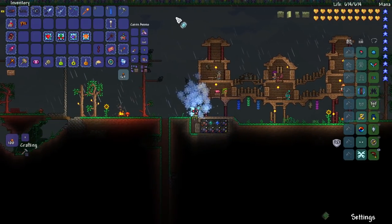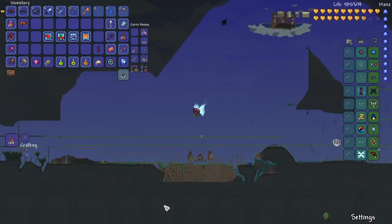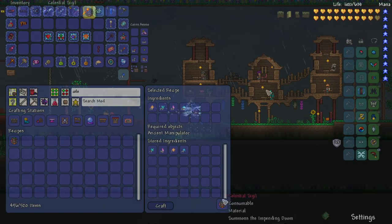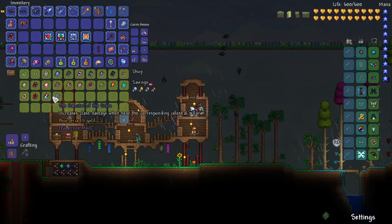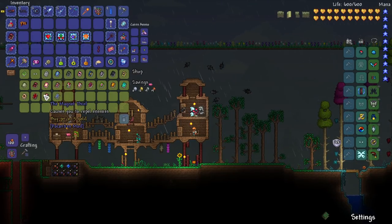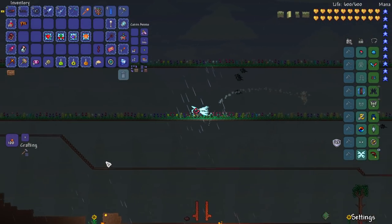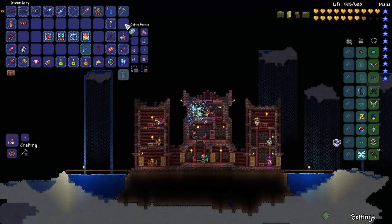Since we've already done the pillars, what we should be able to do is get a Celestial Emblem - that's kind of the goal, because I'd rather not do pillars again, although I will if I have to. Fargo's makes it easy on us. Oh, before we forget - we gotta check the book. It causes you to repel enemies! I don't feel like it'll work on bosses so I won't bother.